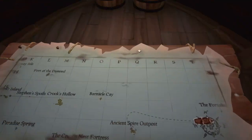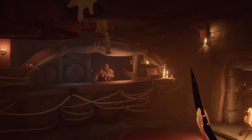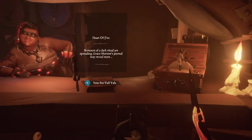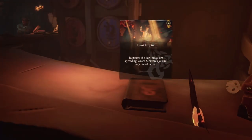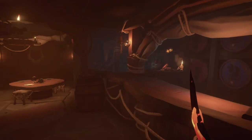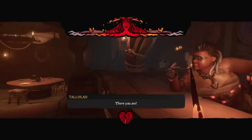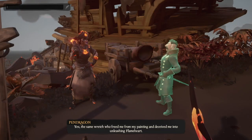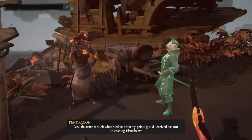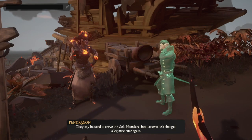First, head over to Morrow's Peak Outpost out in the Devil's Roar. Once you land at the outpost, head up to the tavern — the journal will be on the bar next to Tallulah the barmaid. Once you've voted for the tall tale, the dialogue will begin and Tallulah will tell you that the journal is actually Grace's, who is standing outside the tavern. Grace will soon be joined by the spirit of Arthur Pendragon.